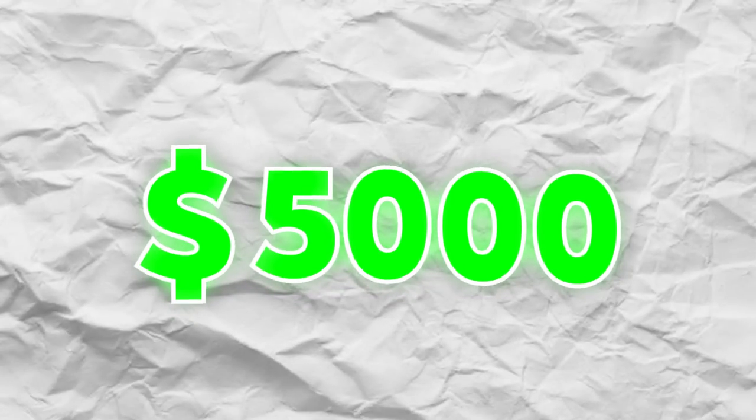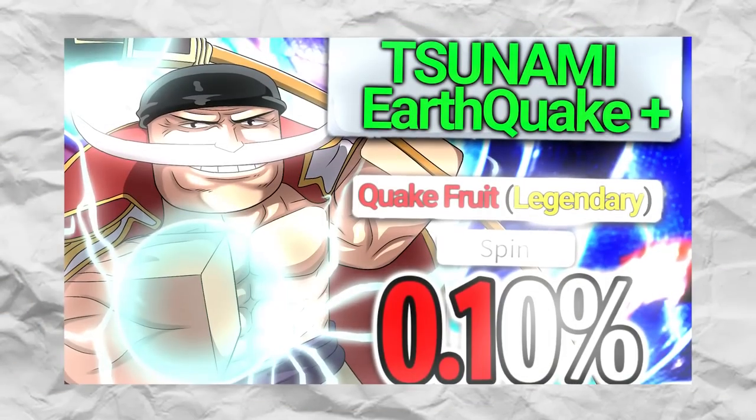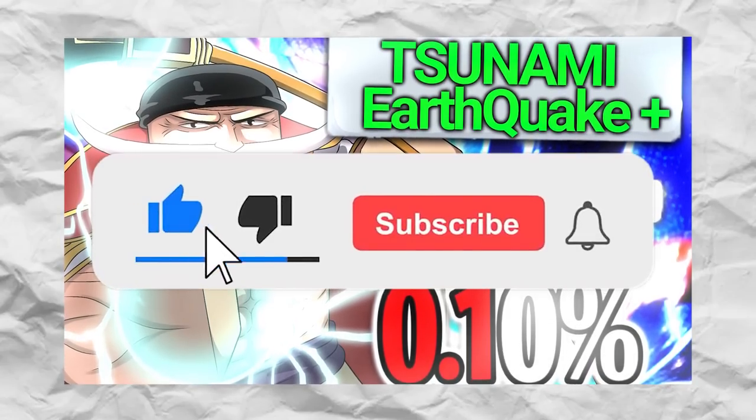Okay, so in today's video we'll actually be spending over 5,000 Robux in a new One Piece game called Fruit Battlegrounds to get the 0.1% Quake Fruit and become Whitebeard. And to do this, we're gonna have to complete a bunch of steps - and I need you guys to complete these steps as well. So real quick, destroy that like button and subscribe.